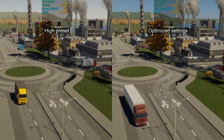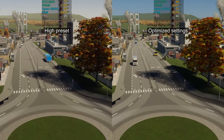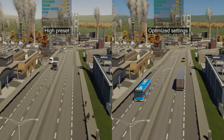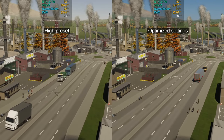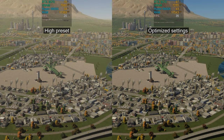In this slow walk through the industrial area, the difference is even bigger — around 17 FPS. And this still shot overseeing the city shows a steady 14 FPS increase.